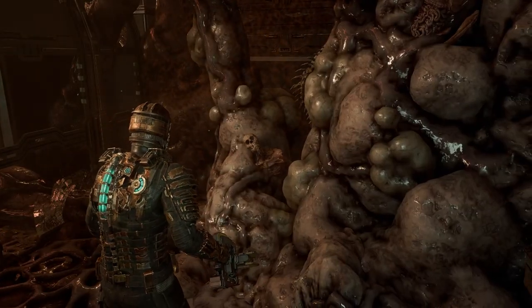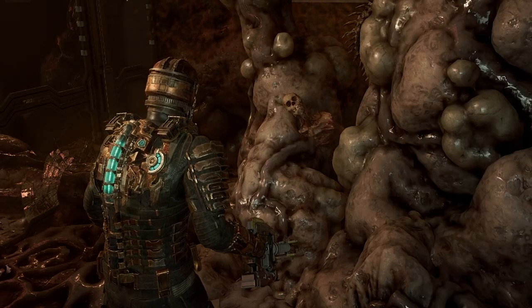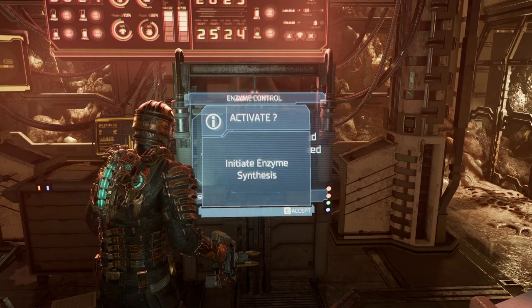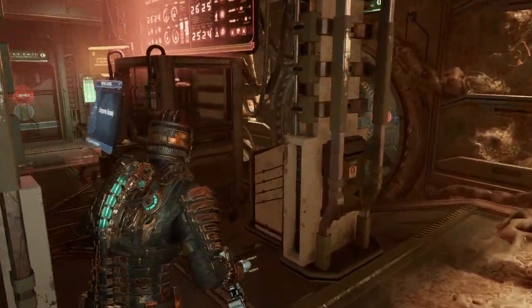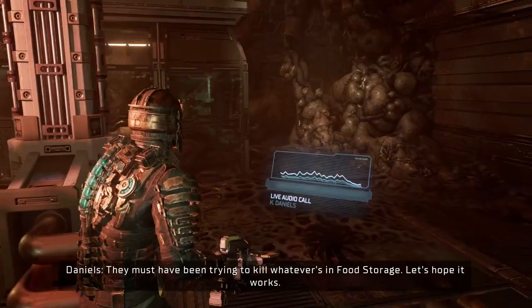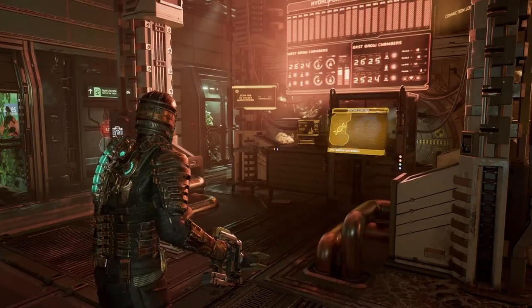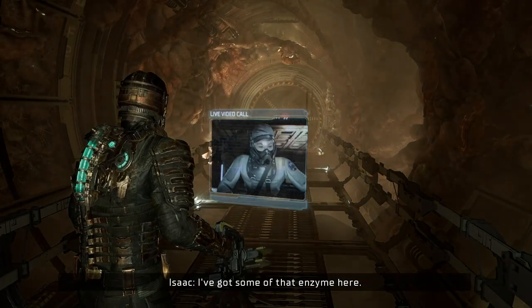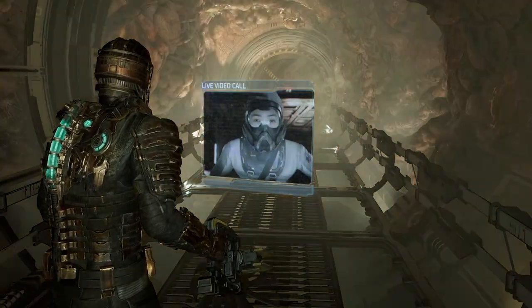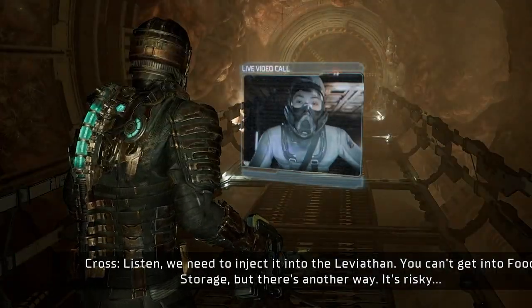I don't want to. Take a hint if you get one, please. This is exactly what happens when you don't turn around and just leave. Listen to the hologram, Isaac, for the love of God. Initiate enzyme synthesis — alright, let's do that. Caution, do not ingest. That warning was only recorded for the Americans on the crew. They must have been trying to kill whatever's in food storage. Let's hope it works. Something is in food storage — a big food monster. I've got some of that enzyme here. Because I'm an engineer, scientist, monster hunter — I'm everything. I'm the jack of all trades, I'm the Isaac of everything.